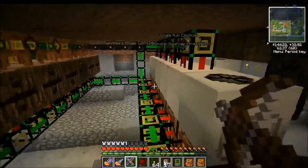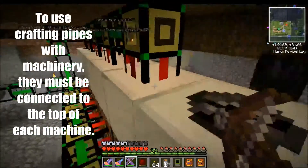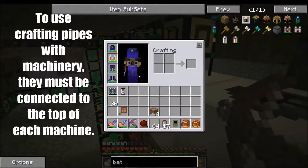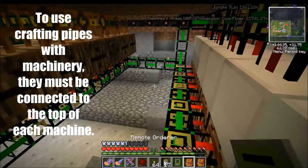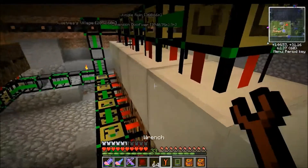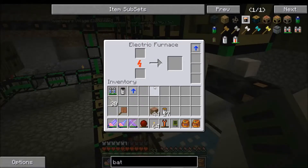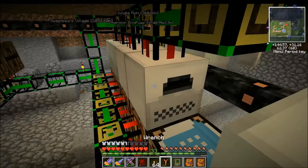As you can see with the crafting pipes you can in fact send them into machinery to give you specific items. Let me grab my wrench and I'll show you some of the stuff I've done. You don't need to leave anything in the machine like you do the crafting tables. All you can do is set the machine up and then put the recipe in.